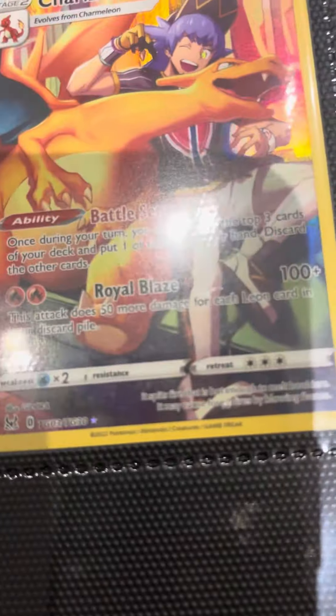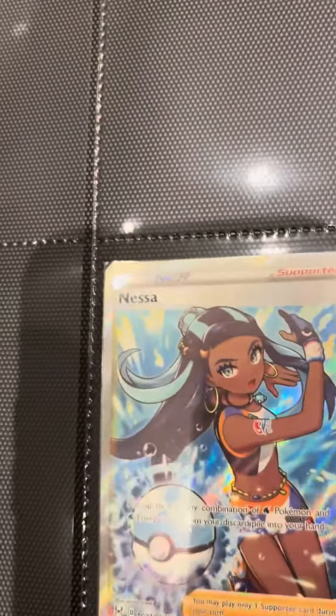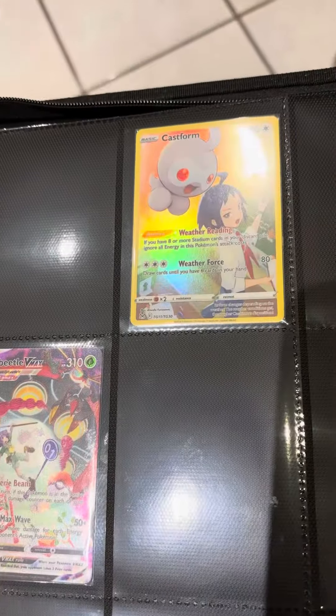Into the trainer gallery subset. Pikachu, Spirit Tool, Vanessa, Orbeettle V-max. Cast the form — here we go.